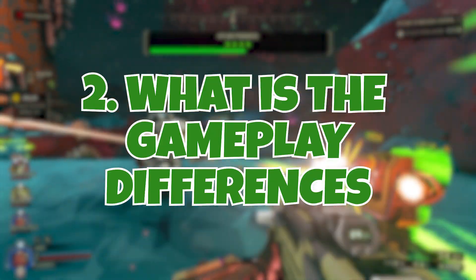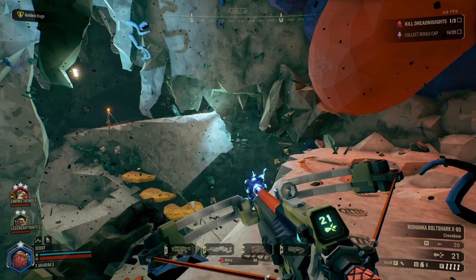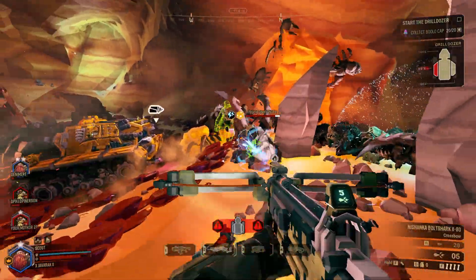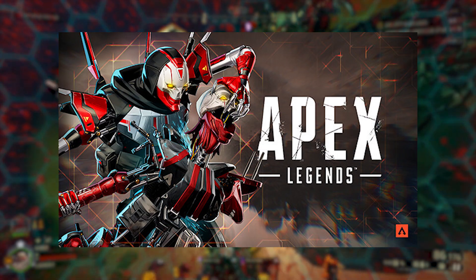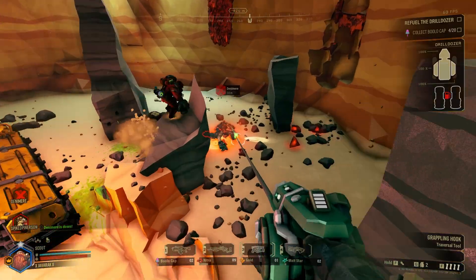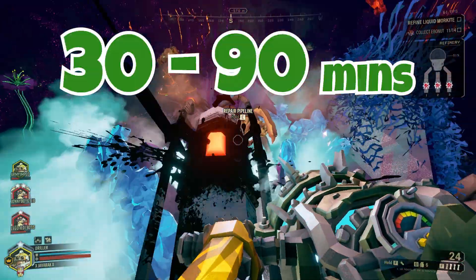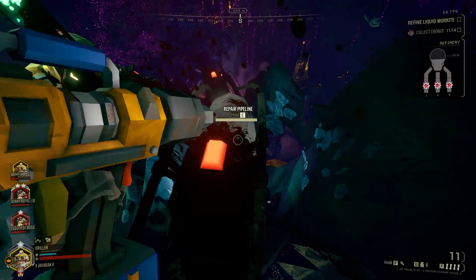How exactly is Rogue Corps different from normal DRG gameplay-wise? Instead of putting together a loadout beforehand, Rogue Corps will have more of a roguelite approach where you enter the mission with a relatively basic equipment loadout and as you progress you acquire upgrades and equipment to aid you in the run. Think of games like Risk of Rain — except no PVP. You will also be able to unlock permanent progression rewards between runs. The devs have said that a normal run can take anywhere from 30 to 90 minutes.